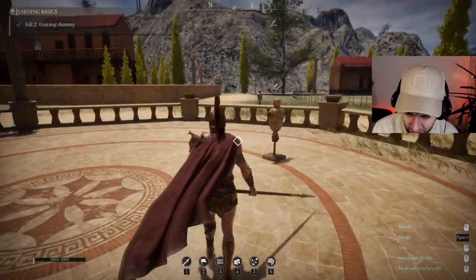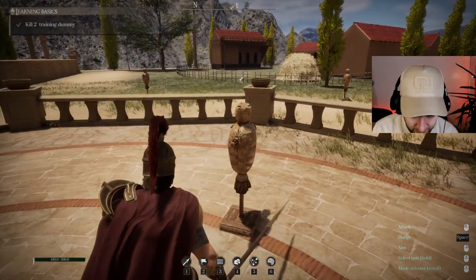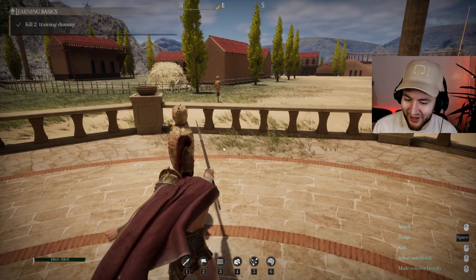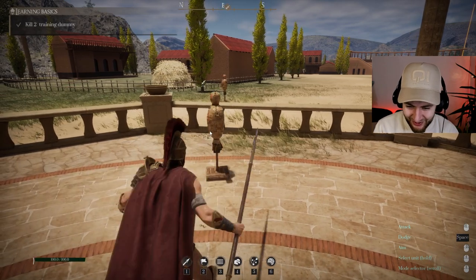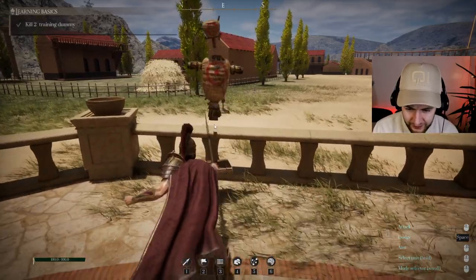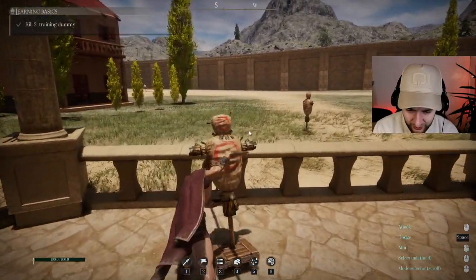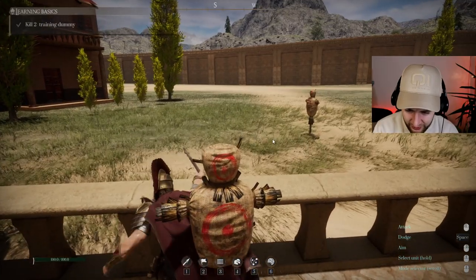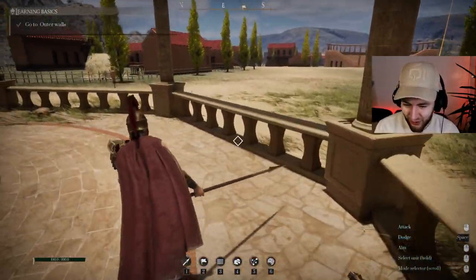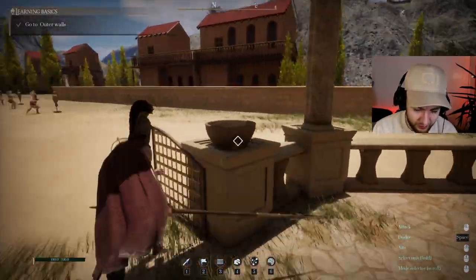How do I look around? Okay, if you hold the middle mouse button you can look around. Going into the arena now — I don't know if I need to kill them. There we go, one killed. Let's kill another. We got some more animations. Go to the outer walls. I can do a roll — it's a dodge — doesn't seem like I can jump, but it does say so down there.